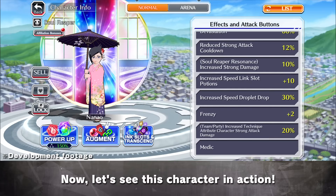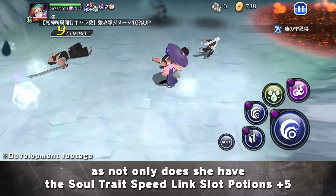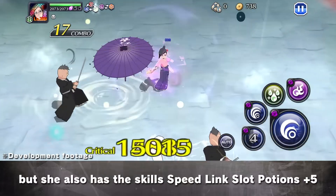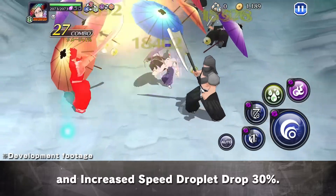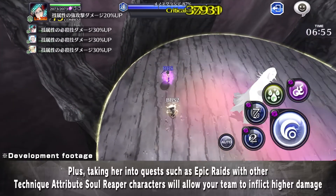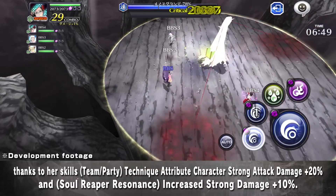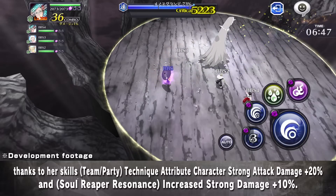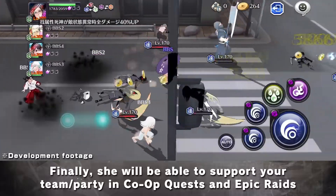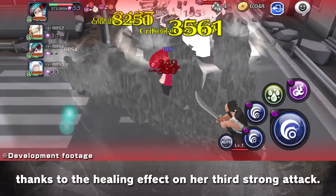Now let's see this character in action. She is suited to farming Speed Attribute materials, as not only does she have the Soul Trait Speed Link's Lock Potions plus 5, but she also has the skills Speed Link's Lock Potions plus 5 and Increase Speed Droplet Drop 30%. Plus, taking her into quests such as Epic Raids with other Technique Attribute Soul Reaper characters will allow your team to inflict higher damage, thanks to her skills Team Slash Party Technique Attribute Character Strong Attack Damage plus 20%, and Soul Reaper Resonance Increase Strong Attack Damage plus 10%. Finally, she will be able to support your Team Slash Party in co-op quests and Epic Raids, thanks to the healing effect on her third strong attack.